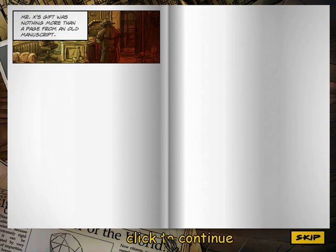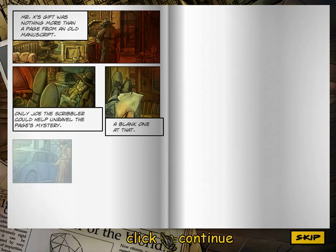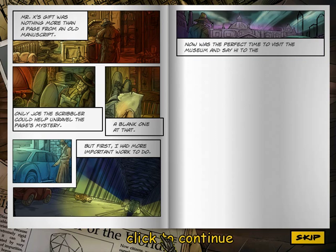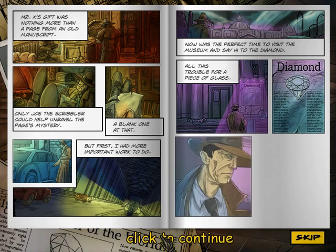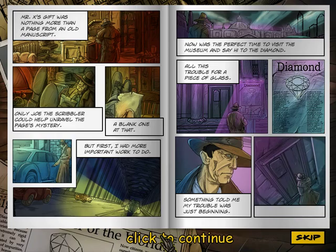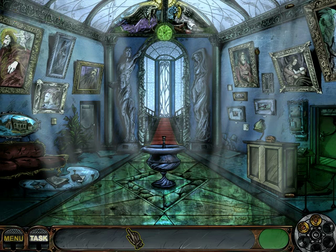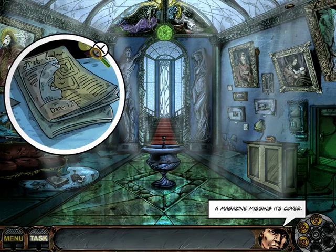Packing heat — I was ready for anything, especially hidden objects challenges. Mr. X's gift was nothing more than a page from an old manuscript — blank one at that. Only Joe the Scribbler could help figure this out. Now is the perfect time to visit the museum and say hi to the diamond. All this trouble for a piece of glass. Something told me my trouble was just beginning. Mr. X — if you're trying to get Nick Chase to succeed and steal the diamond, why are you making things purposely difficult for him by giving him just a super mysterious note? Wouldn't you give him all the information he needs?